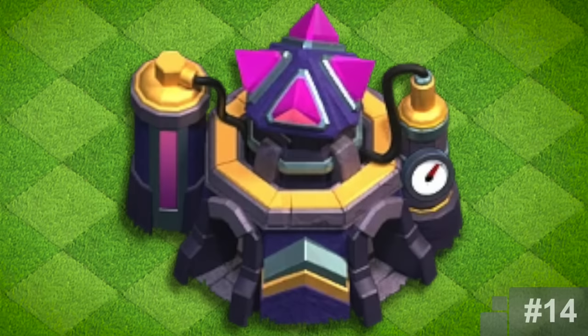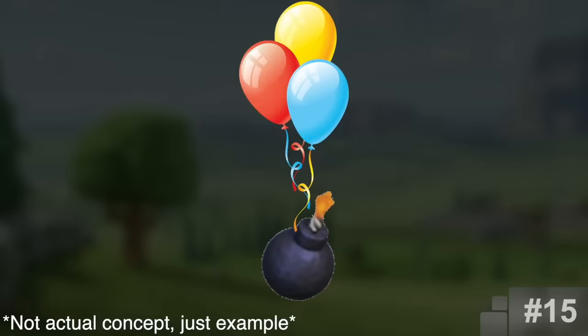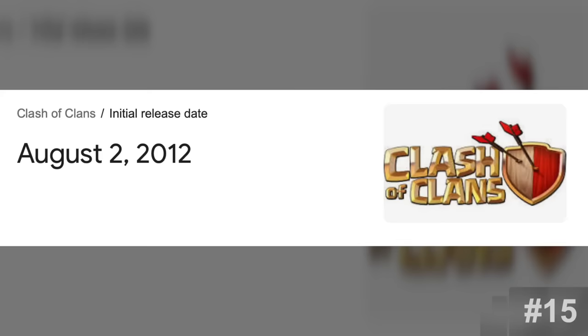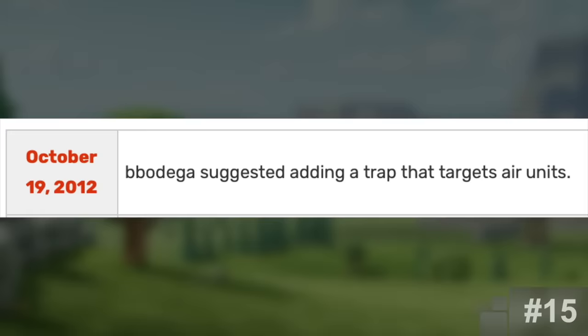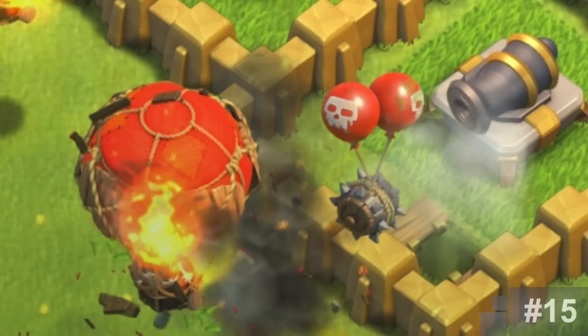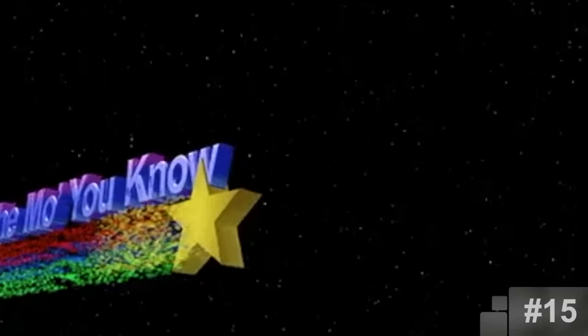The Air Bomb. The air bomb was actually one of the first fan suggestions to ever be added into the game. It was suggested in October of 2012, only two months after launch, by a user named bbodega. The trap was then announced in February of 2013 and released within a couple of days. I personally didn't know this — I thought the air bomb was already a thing when the game came out, but apparently not. The more you know.